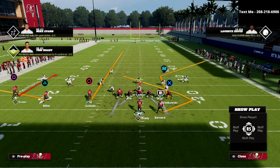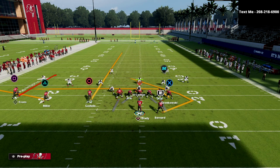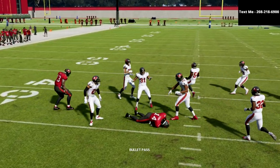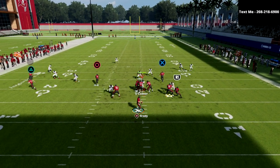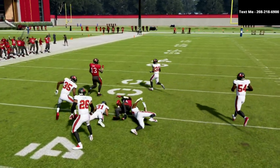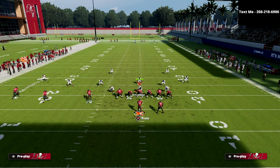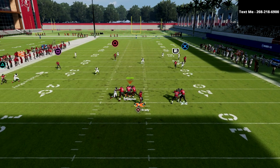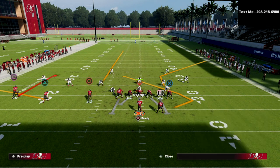Another way I like to set this play up is streaking the slot. When I streak the slot, I typically put the tight end on a quick out route or a drag — either is very good. I love this quick seam read because pretty much any coverage in the game, especially out of trips, you're going to have a quick opportunity to hit this seam streak up the middle. It forces the opponent to user the left side of the screen, so we can attack the right side by streaking the running back or using the tight end on a route.